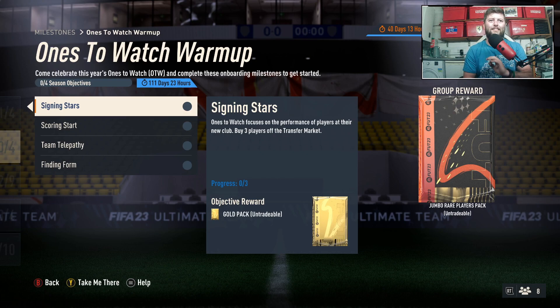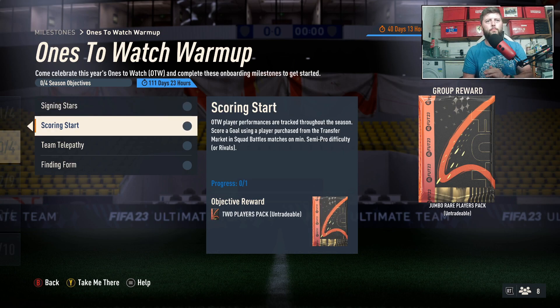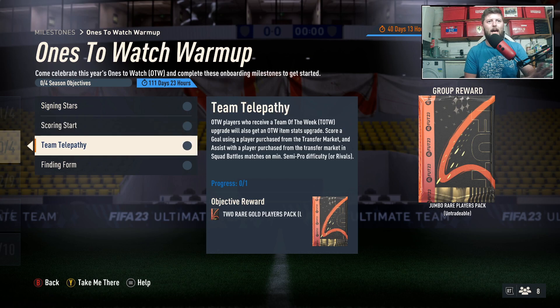The first one: Signing Stars. Ones to Watch focuses on the performances of players at their new club. Buy free players off the transfer market - standard, we can get that done today for a Gold Pack. Easy as you like. Ones to Watch player performances are tracked throughout the season. Score a goal using a player purchased from the transfer market in Squad Battle matches on a minimum semi-pro difficulty or rivals. Then, Ones to Watch players who receive a Team of the Week upgrade will also get a Ones to Watch item stats upgrade.